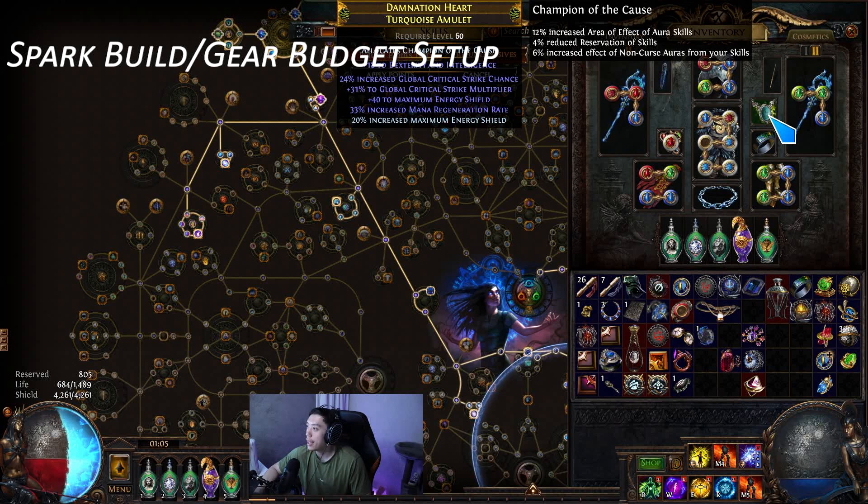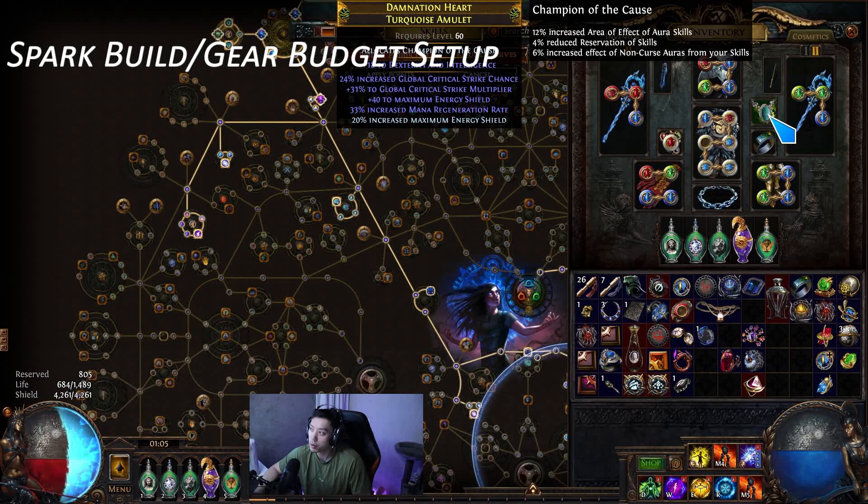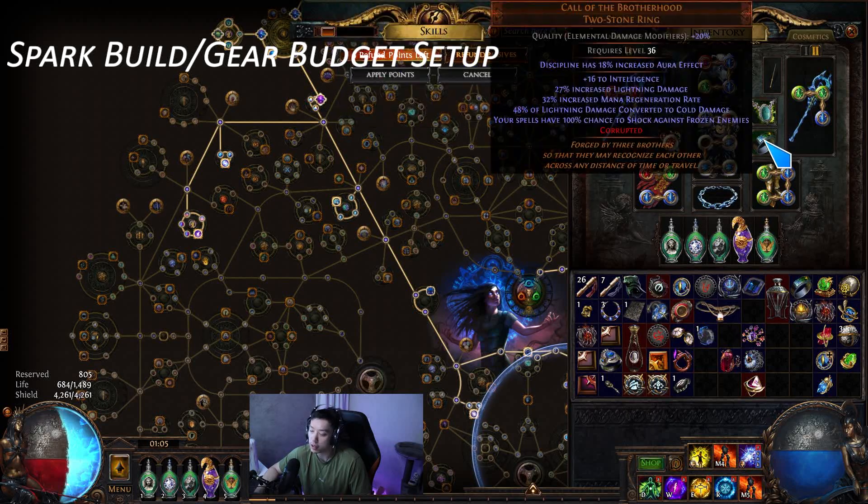We're still using this amulet. You can make it by spamming a Scorn essence — the amulet doesn't need to be a hunter amulet. Then you just craft on percent dexterity. It's kind of lucky it got flat dexterity, but this is not even a tier-one essence result, so you'd pretty much just spam it until you get flat dex and then craft on the percent dex, or vice versa.